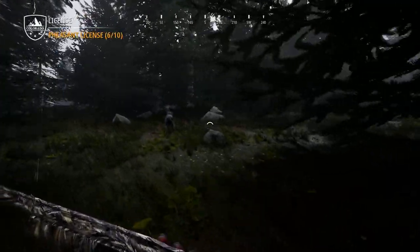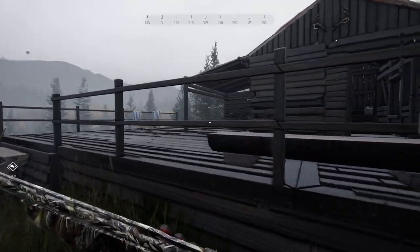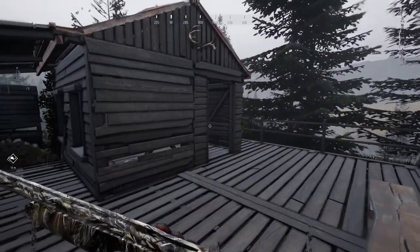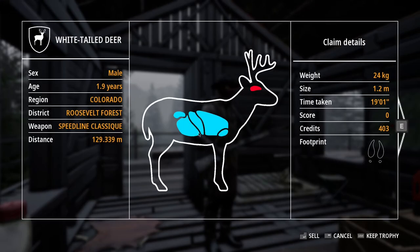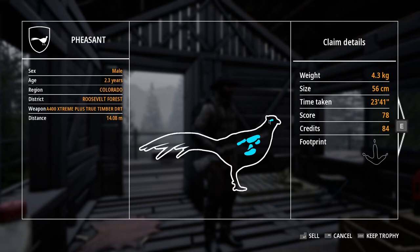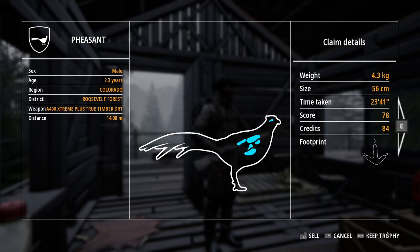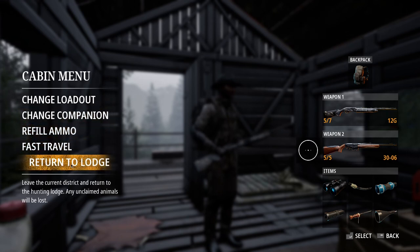That was a nice surprise getting back to the cabin — there was three pheasants, a turkey, and a grizzly waiting for us. It's unfortunate we couldn't get the turkey, but I'm glad we got everything else. Here we are back at our cabin — we had a pretty insane, action-packed day of hunting. Let's go ahead and claim these animals: we'll sell the whitetail for 400 credits and the grizzly for 3,400 credits. The pheasants were two years, 2.2, and 2.3 — we'll keep the 2.3 and sell the others; they're only worth 84 credits each.